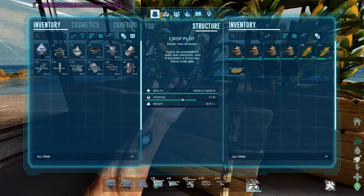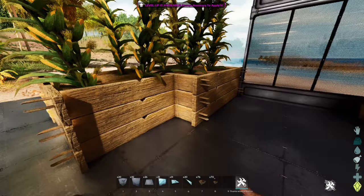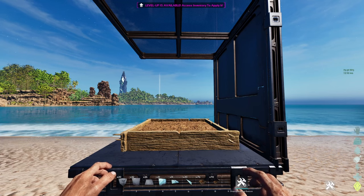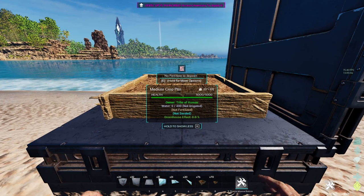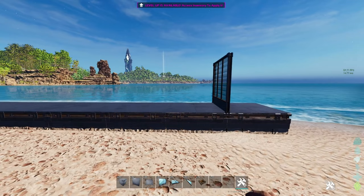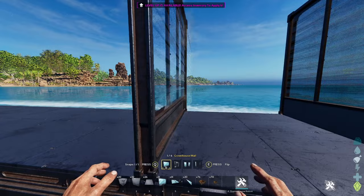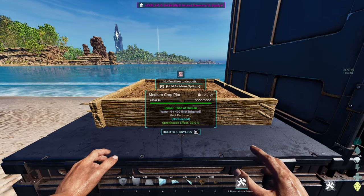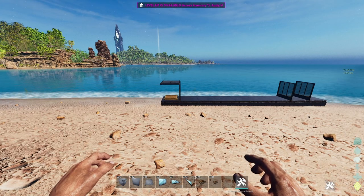Both of these rates assume your crops are in a greenhouse getting the full 300% boost. A greenhouse in ARK isn't exactly what you'd expect — all you need to get greenhouse effect on your crops is a greenhouse ceiling over your crop plot. Almost any greenhouse structure within a seven-ish foundation radius attached to that initial structure will provide additional greenhouse effect. Each structure gives 15% greenhouse effect, maxing out at 300% with 20 greenhouse structures.